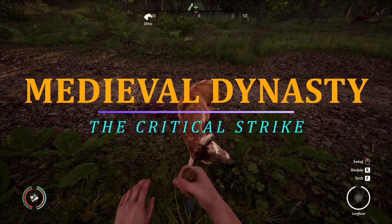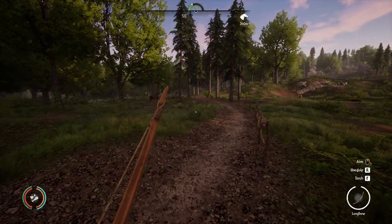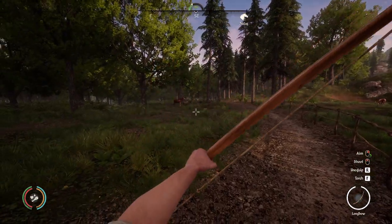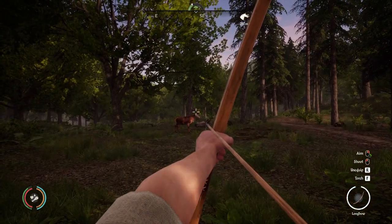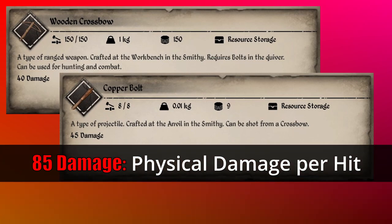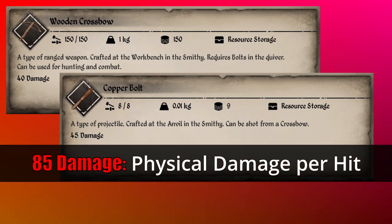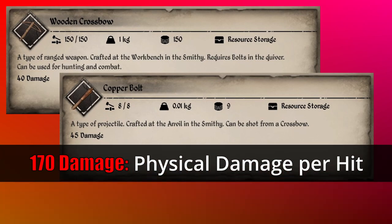Critical strikes — yes, there is a critical strike in the game, and it's in the form of a shot to the noggin. When you land a noggin shot, the total physical damage from your weapon and projectile is multiplied by 2. For this example, I'll use the wooden crossbow, which has a damage of 40, and the copper bolt, which has a damage of 45. If you add those together, this setup will hit for 85 total physical damage in a single shot. Although, if you land a noggin shot with this setup, that 85 physical damage gets multiplied by 2 and will hit for 170 physical damage.